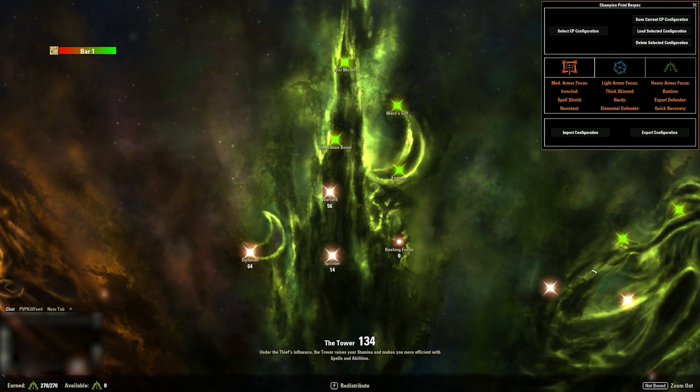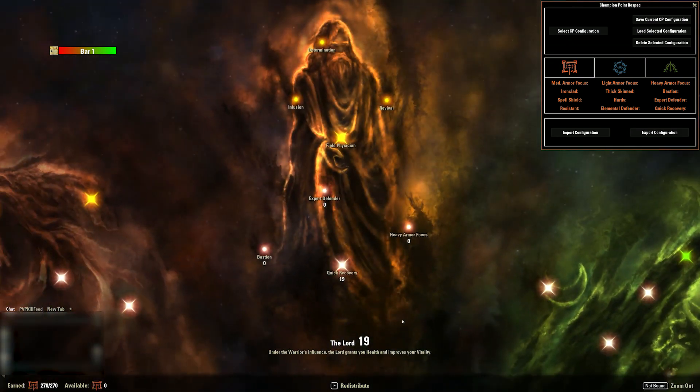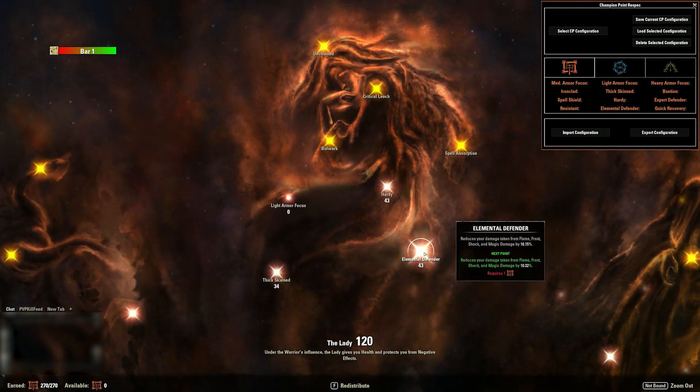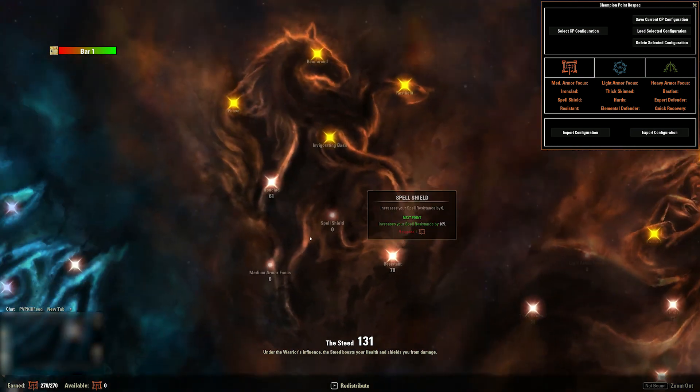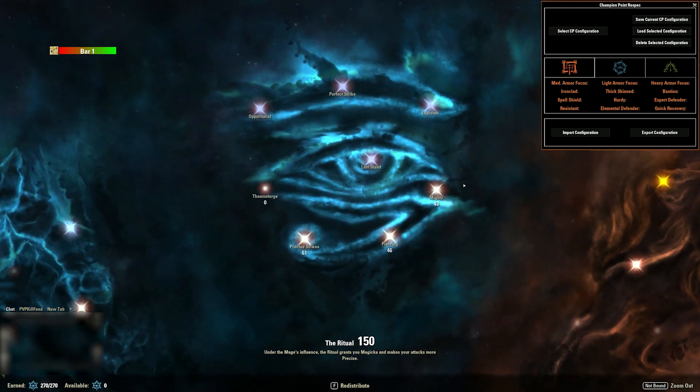Don't run siphoner — don't ask me why I run it, just don't run siphoner. Put the points somewhere else or your sustain is going to be better. 19 quick recovery, 43 hardy, 43 elemental defender, 33 thick skinned, 61 ironclad. 70 resistant is bad — go maximum 56 resistant if you really need it. That's it really.